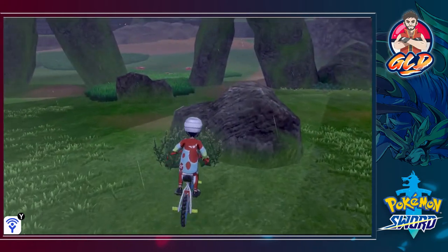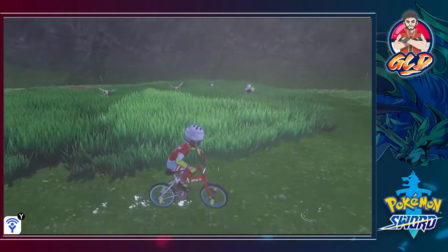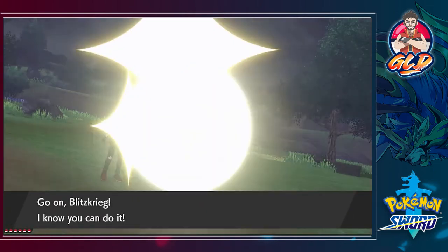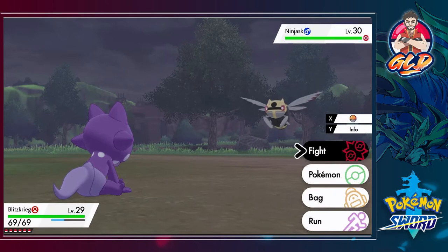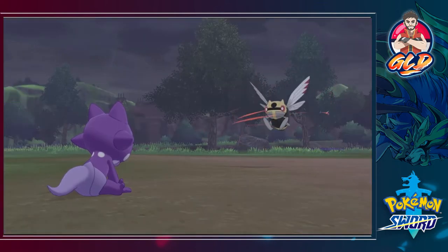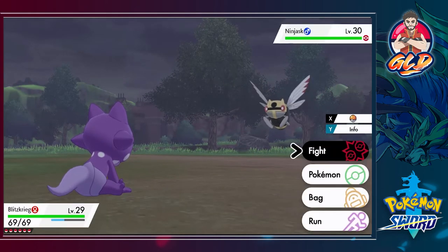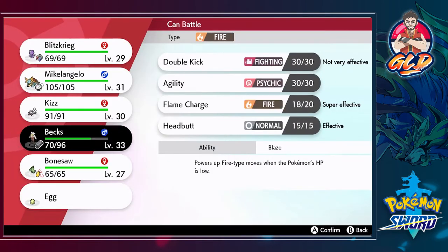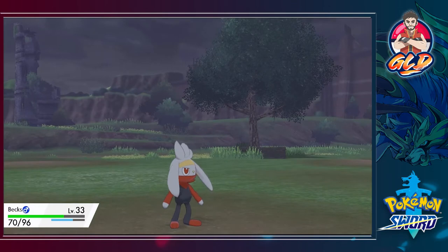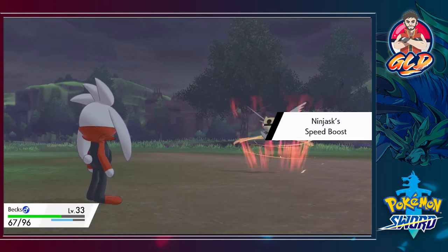We're in the Stony Wilderness where you can find more interesting Pokémon and power spots. There are a lot more stronger Pokémon here, like Steelix which is probably around level 60, so you want to avoid those. Poké Dolls are available to buy so you can escape. You definitely don't want to mess with these evolved Pokémon until you've won maybe three more badges. Let's switch to Bax.